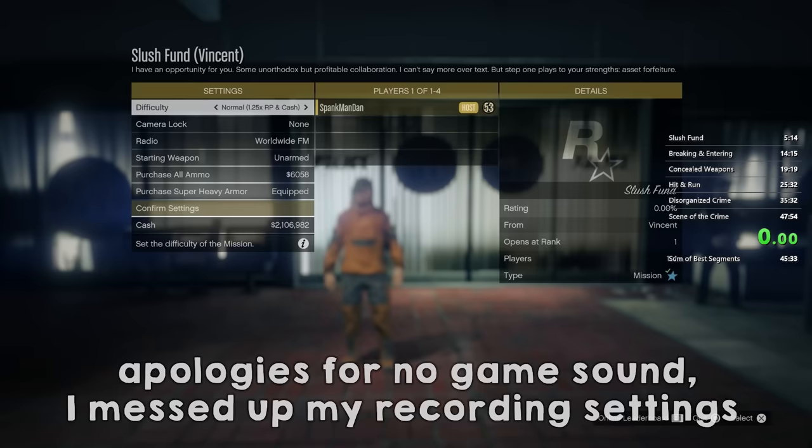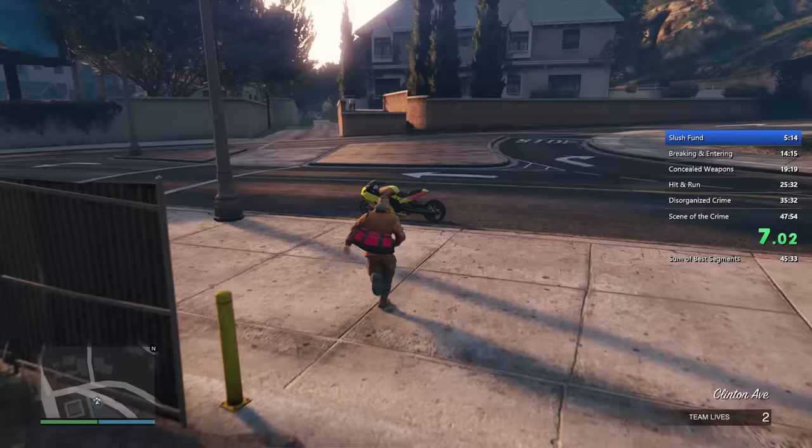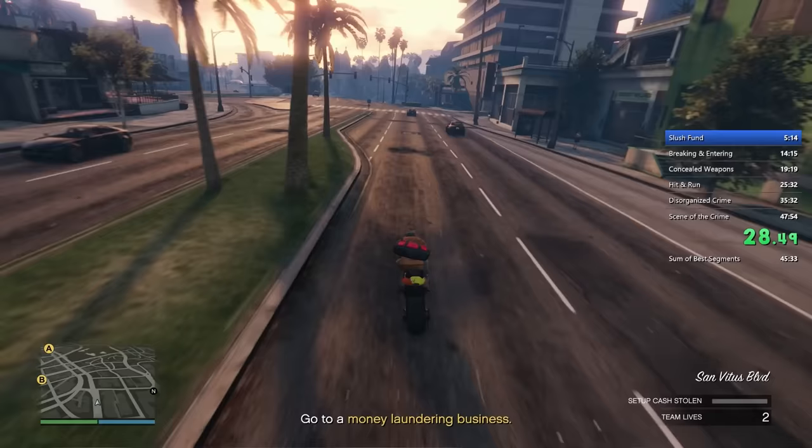We start off where every Clark and Bell Farm raid begins — outside the Vespucci police station, playing on easy mode. Make sure to stack up on body armor and ammo before you get started, then hop into the first mission. I start the timer as soon as I gain access to controlling my character, and then head over and hop on my bike to get into the mission.